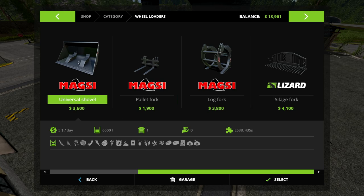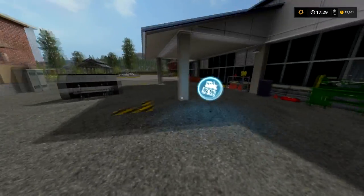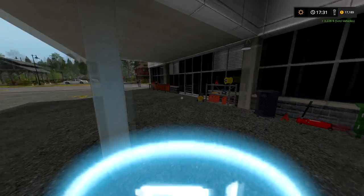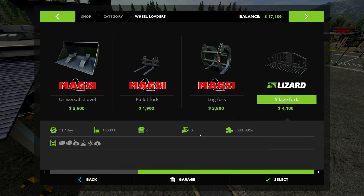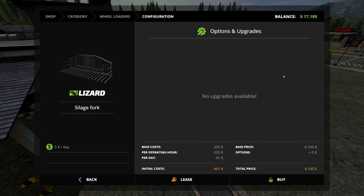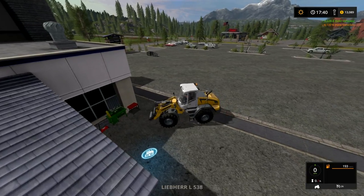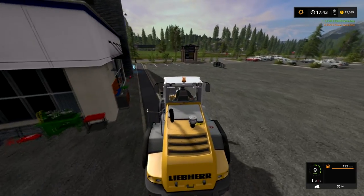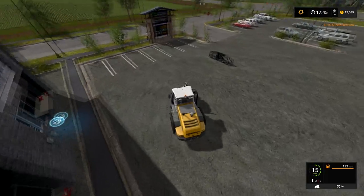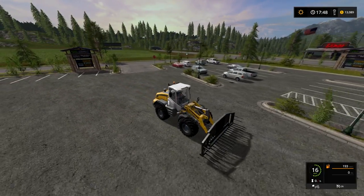The bucket does all those things plus grains and seeds. What I'm going to do is sell the bucket since we have our tractors for seeds and all that. We're going to get almost full price so we didn't lose too much money, and we're just going to buy a silage fork because it can hold 10,000 liters whereas the bucket only held 6,000. For the wheel loader we'll mostly be doing manure and silage.